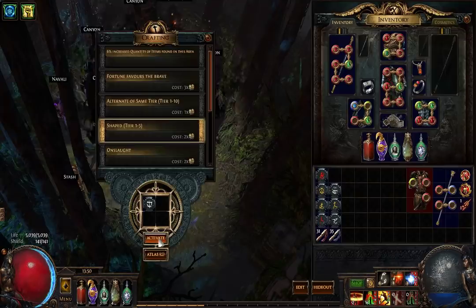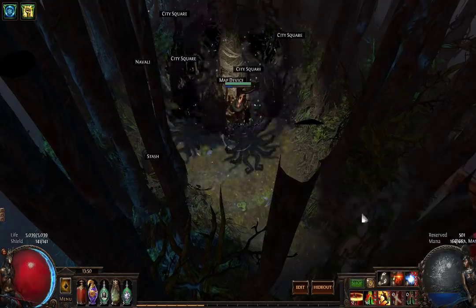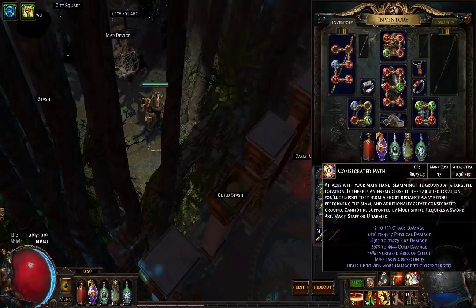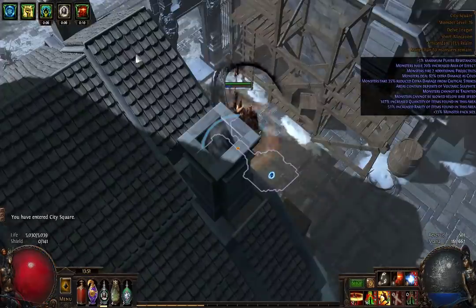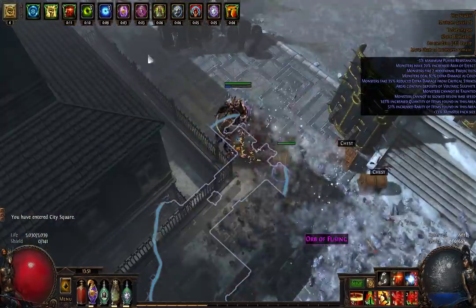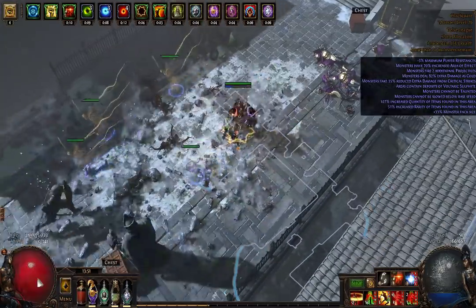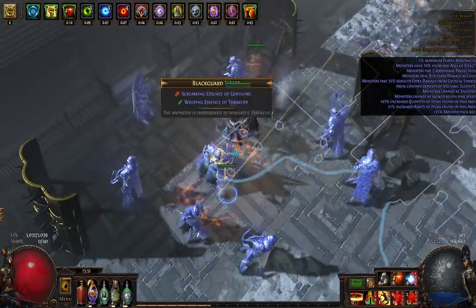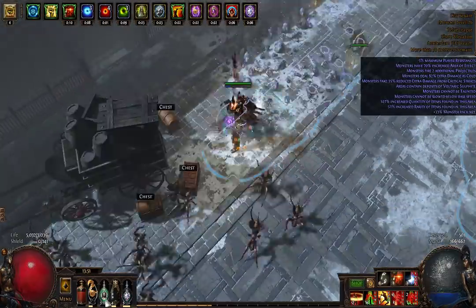I'm just going to show real quick in a shaped City Square map because that's fun. I'm just using Flicker now to show I have the two six-link Pillars — the other one has Consecrated Path in it and both of them are fun. The build is pretty fast and I was so surprised that Pillar actually worked out. This is not the highest tier of mapping, but when you pop your broken Vile Double Strike boys, they just one-shot everything, especially with the extra flat damage.